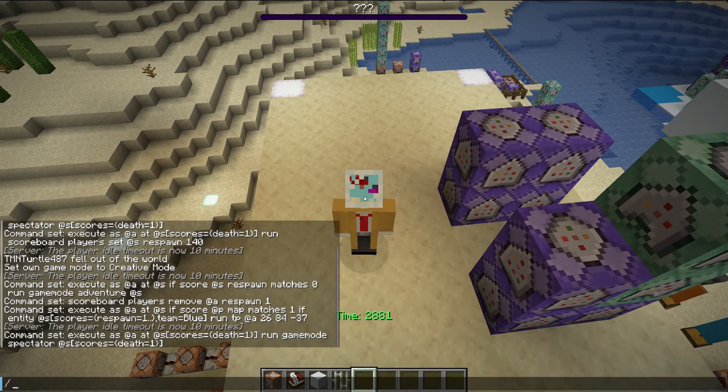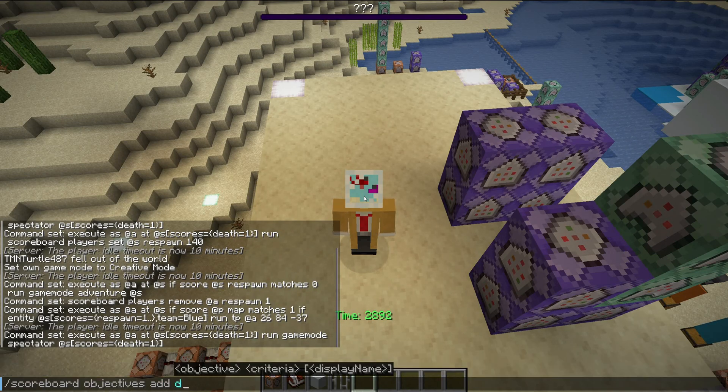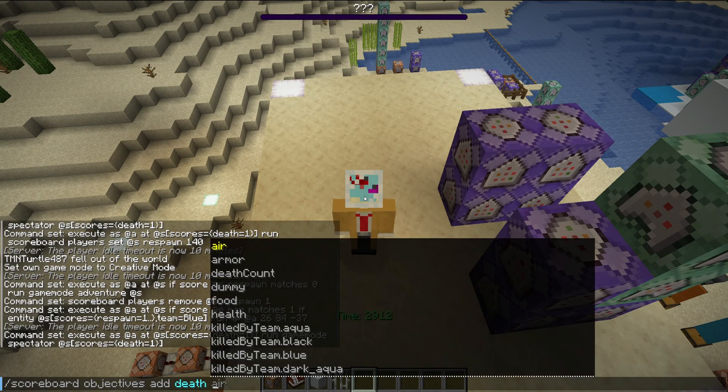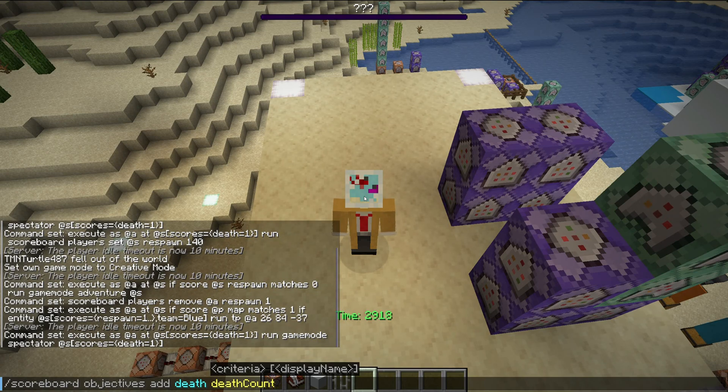The first thing you need is a scoreboard. Maybe you've done scoreboard commands before, maybe not, but you have to do scoreboard objectives. You need to add one — just call it something. So we're doing a respawn timer, and first we need to test if the player is dead or not. So I made 'scoreboard death'. Add death, and then make sure it just says death count. That's all you got to do, then press enter. I already made the scoreboard, so I'm not going to do that.